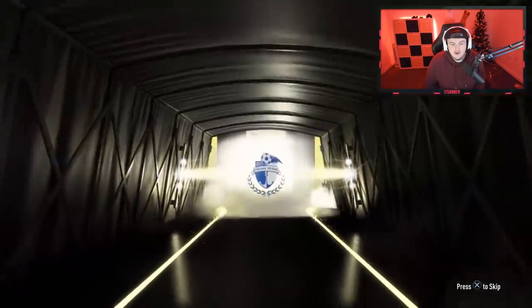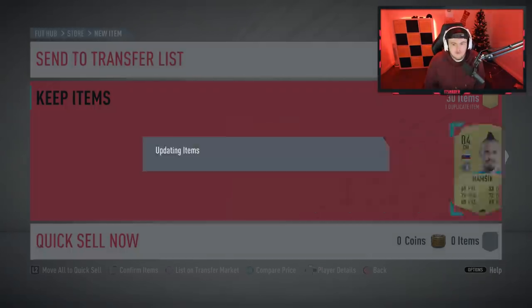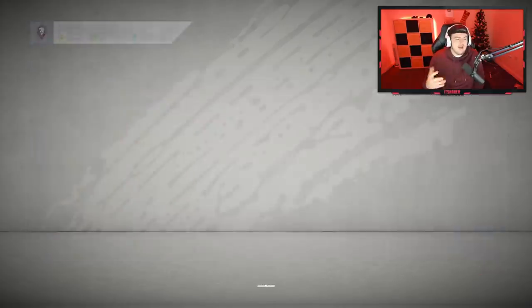This is Hamšík, right? Hey, we got Hamšík — we'll take that. He's now 83-rated or something like that, so let's not take that. That's actually not a bad pack — two 84s in there. Stark, we'll discard you. We've got a 100k pack now — surely we can get a walkout in a 100k pack, right? Right EA?